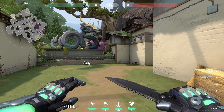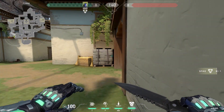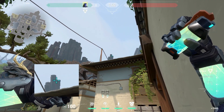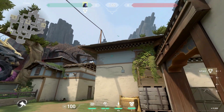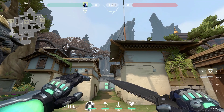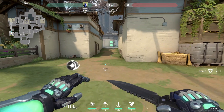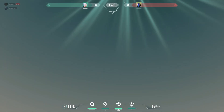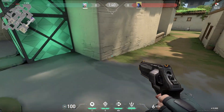This next flash is perfect if you have an AWPer pinning you from C Long. All you have to do is line up in this corner, aim right there at the corner of the rock, and throw. The great thing about this flash is that it pops above this awning, meaning your teammates won't be blinded as long as they're on this side of C Long. This flash gets pretty much anybody looking down C Long, unless they're playing this close corner right here, so be on the lookout for that.